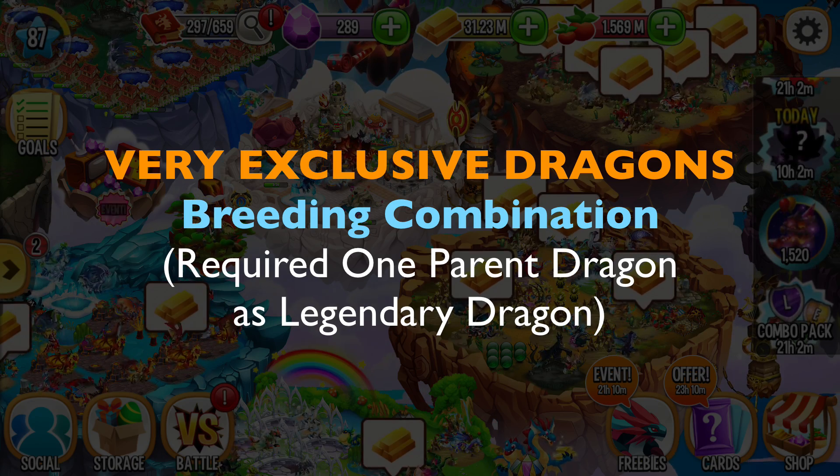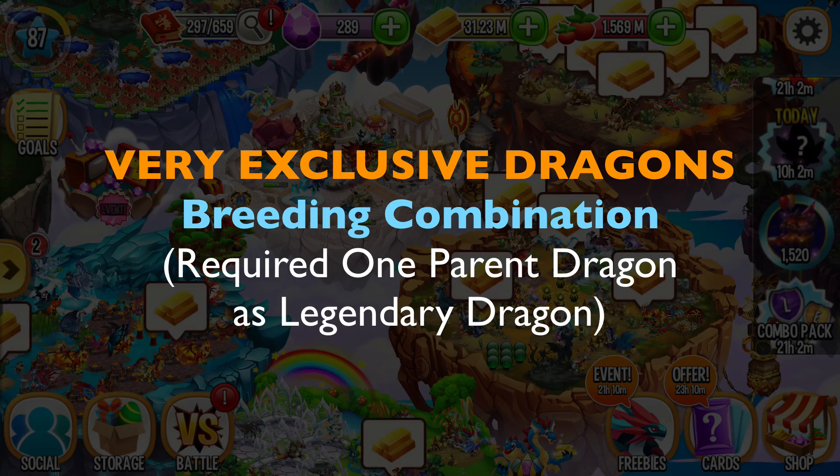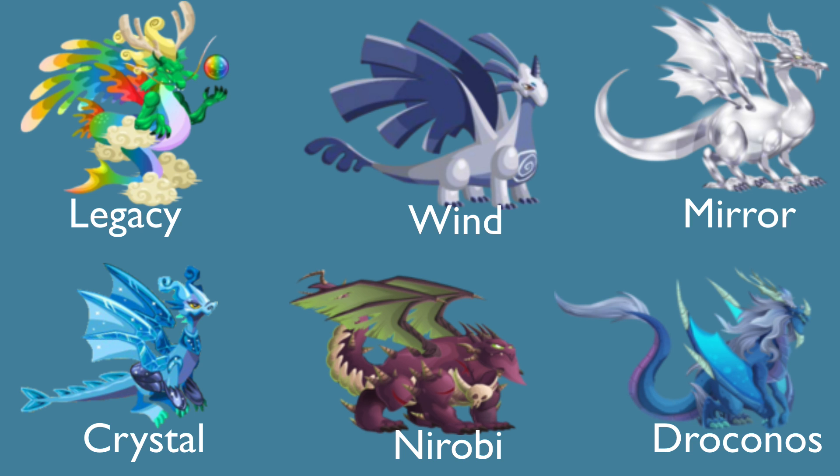Let us move on to the last 4 very very exclusive dragons. To get those dragons, you need to have any one of these dragons: you can use Legacy if you have it, Wind, Mirror, Crystal, Nairobi, or Dravanos — any one of these legendary dragons.